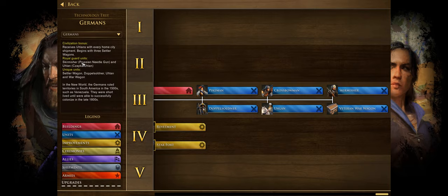Next we have the Royal Guard units. The upgraded guard units the Germans have are the Skirmisher — the Prussian Needle Gun — which can get a lot of good upgrades and become very fast, making them excellent skirmishers into the late game. Then we have the Ulans, or the Shapa Ulans, which can be upgraded to be very strong — probably one of the best late game hand cavalry once fully upgraded, comparable to the Russian Cossack when fully upgraded.